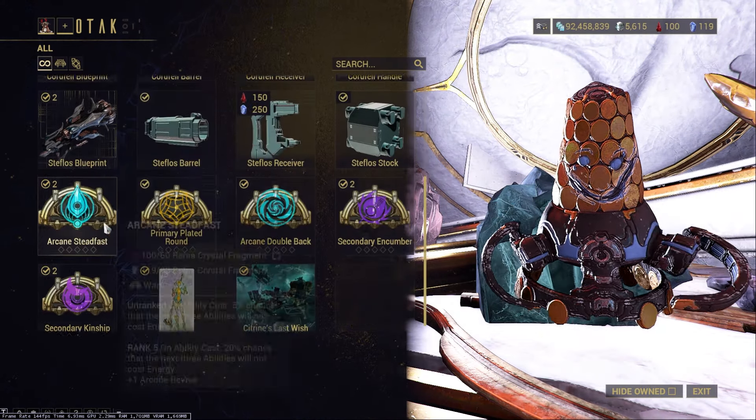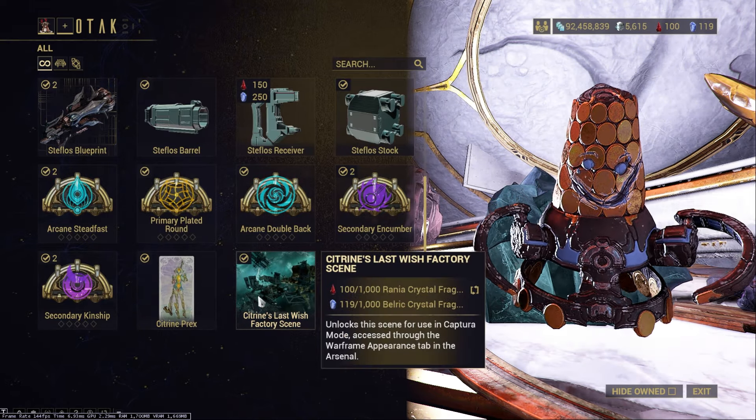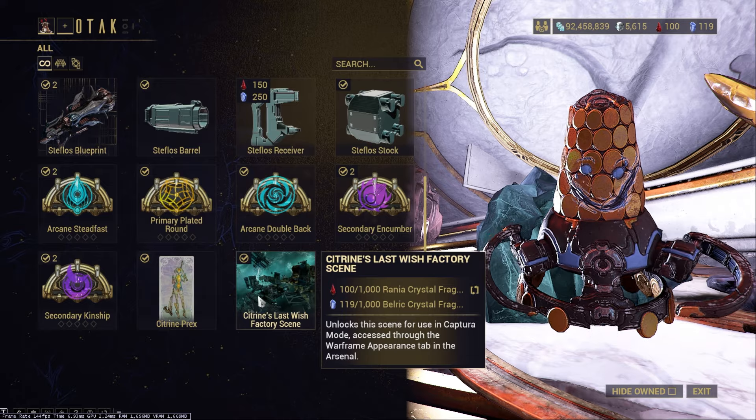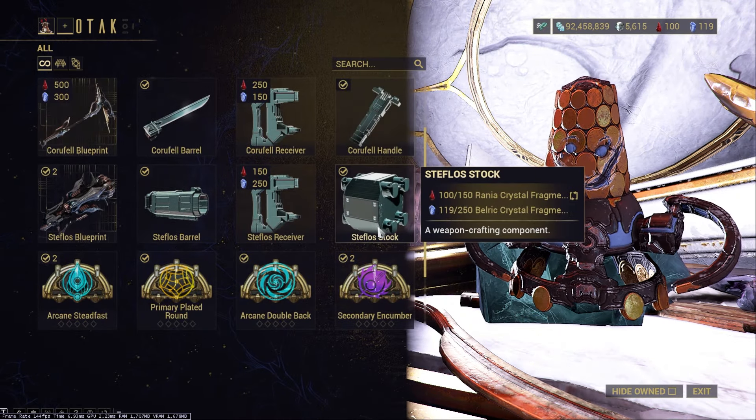You can also buy Citrine's weapons as well as some pretty decent arcanes through this shop, and other items like the Citrine's Last Wish orbiter scene. So if you need anything there, farm up Tyana Pass and you should be good to go.